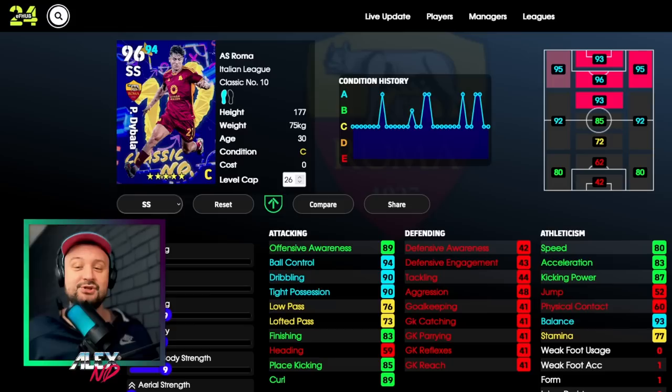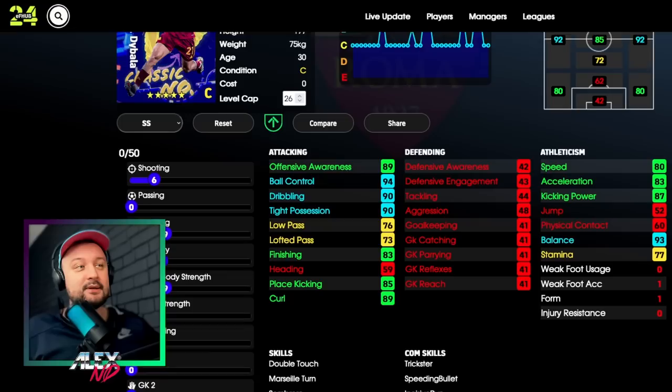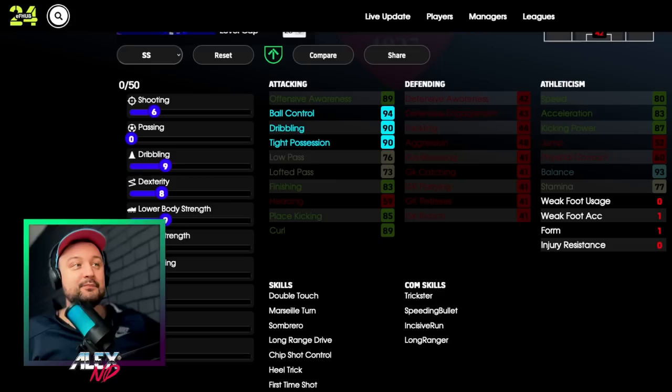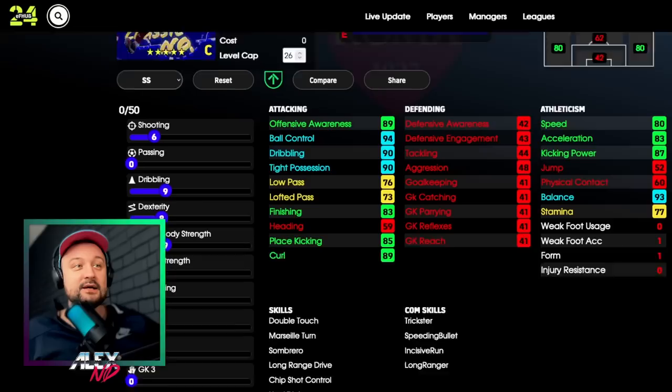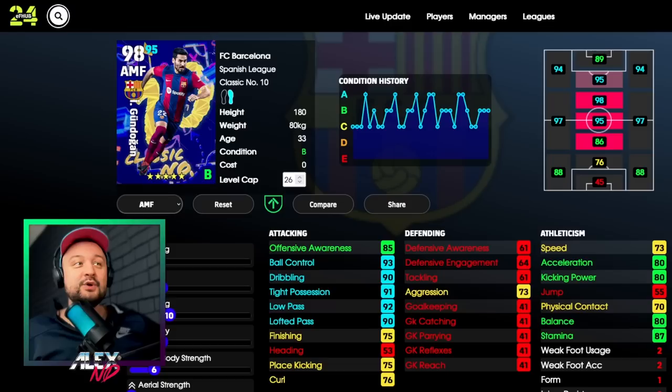This is Dybala, and for Dybala I feel like I want to finish with him more - his position as second striker suggests you need to be in the finishing zone to take a shot more than pass. What I did is downgrade his passing, improved his shooting, and improved a little bit of dribbling to get into the 90s. I downgraded and improved his speed with low body strength - now he has a very solid kicking power, nice finishing, a good set of skills, and one-on-one skills too.